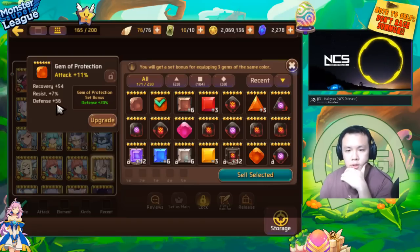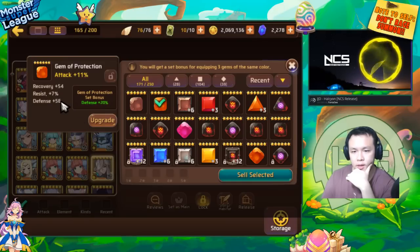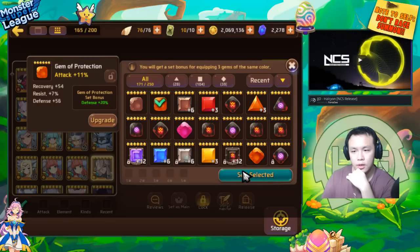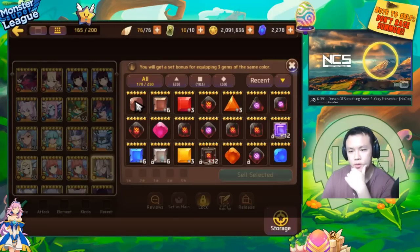This is a Protection one. It has resist but it's also attack, which is not too valuable on a Protection set, and it's not a high roll — these two rolls are already flat. Even if it rolls into something nice like crit rate, which probably is the best possible roll, it still becomes 50-50. So I don't really want to waste my resources doing that. Most of the time I just sell gems like this.